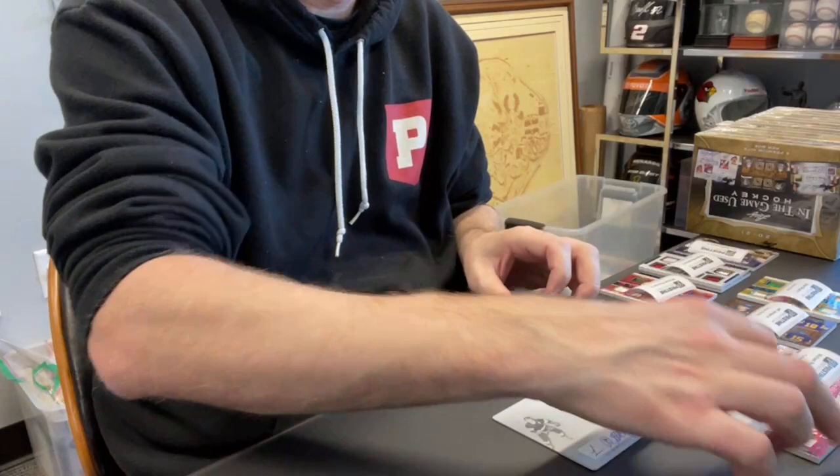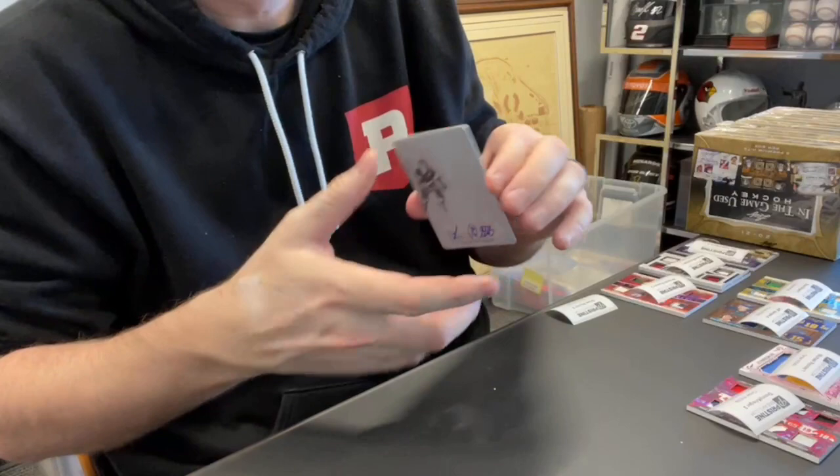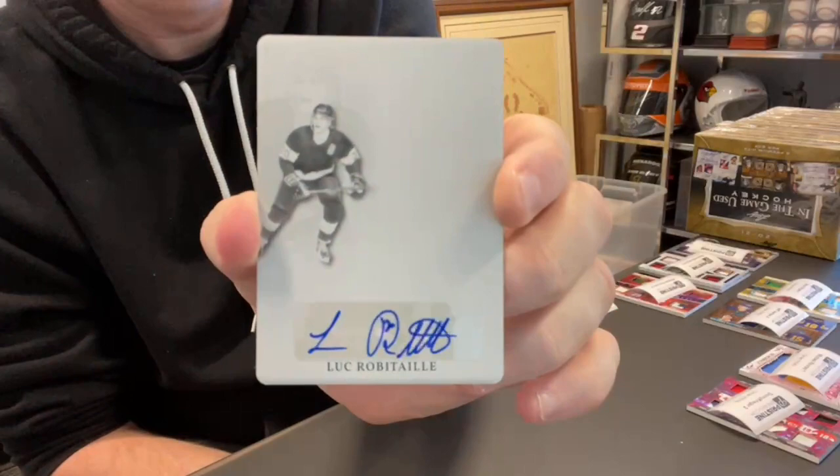And on the back, card 15 goes to Drew B., spot two. You got a 1-of-1 auto. Drew B., check this bad boy out — Luke Robitaille. Luke Robitaille — 1-of-1 printing plate auto. Nice hit, Drew.